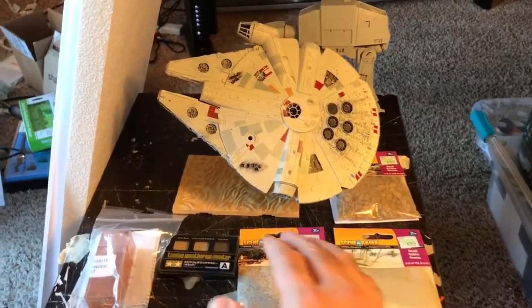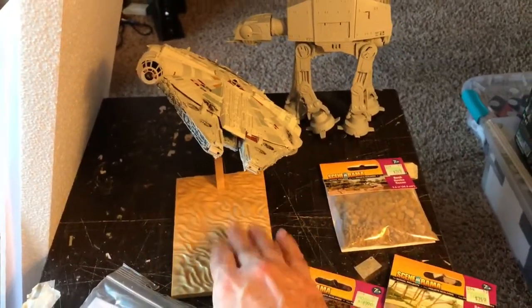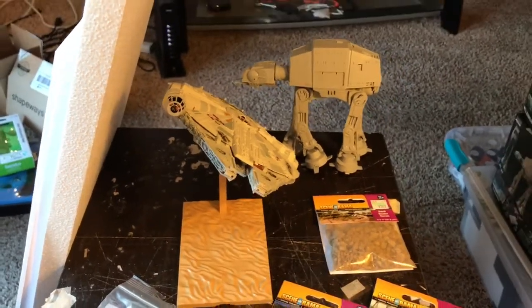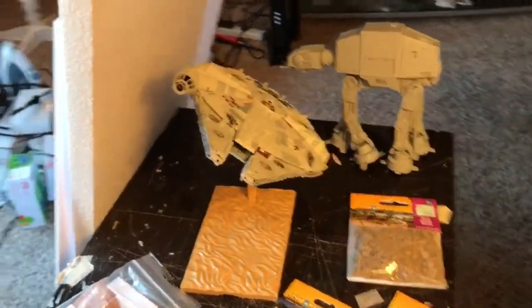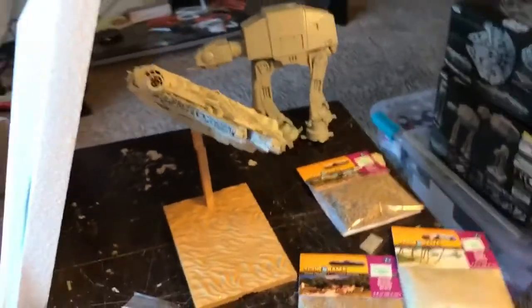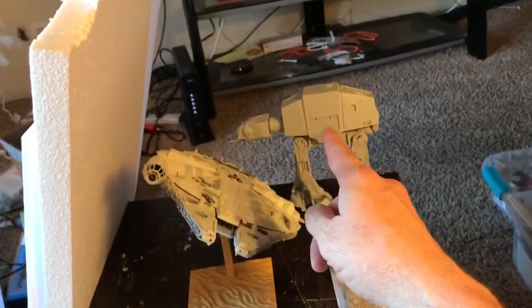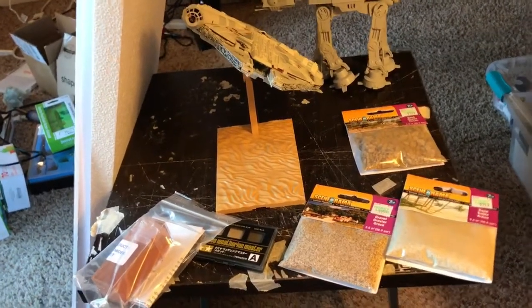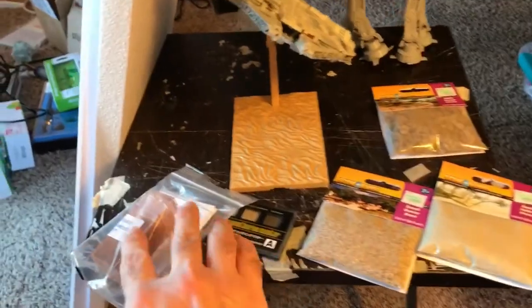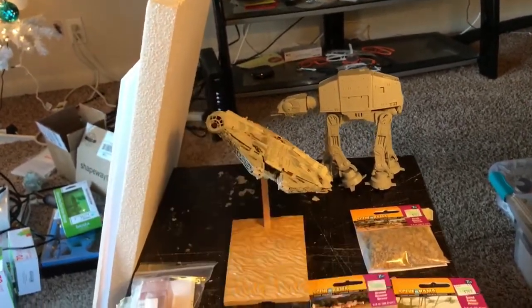The Millennium Falcon is going to be in a flight position — I'll repurpose the display stem and secure it firmly into the base so I can remove and reattach it. I want to see the top mainly, and also the bottom since I have those cool landing lights. The TIE fighters will be chasing it, and the AT-AT will be collapsed in the background, rusted out with rocks around it and bits of metal pulled away. Those are the general materials — first I'll cut the foam board and styrofoam into shape.